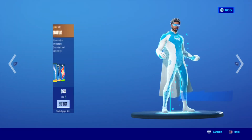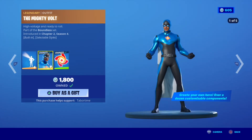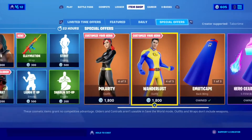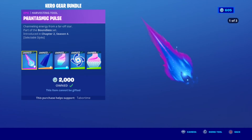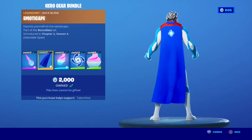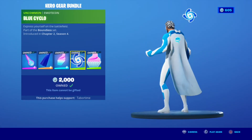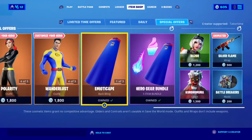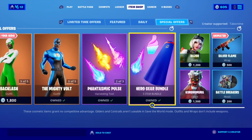Stuff Hunter — anyone? I bought Mighty Volt, one of the best in my opinion. Wanderlust. Then there's the Hero Gear Bundle with the Plasmatic Pulse pickaxe, customizable pickaxe emote kit, Holobuck also customizable, Blue Silo, and Cupcake — everything is individual here if you want to buy individual items.